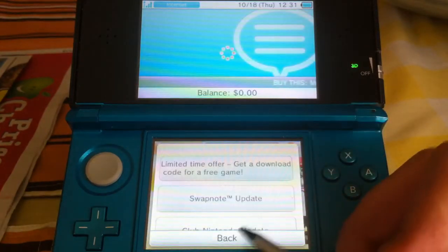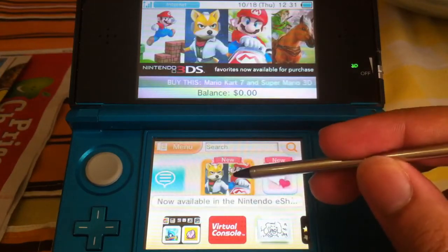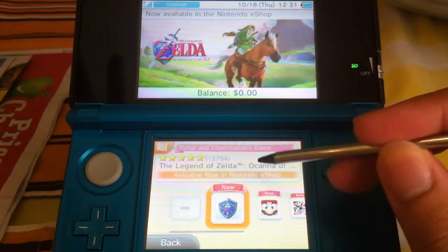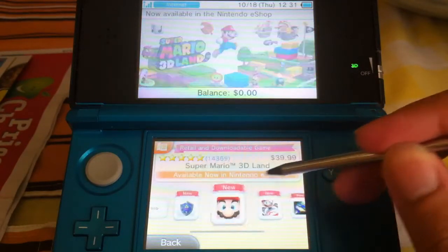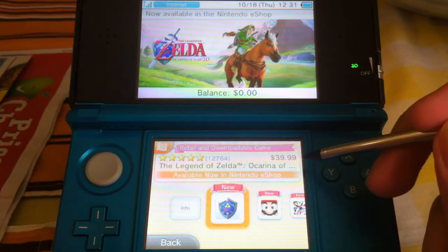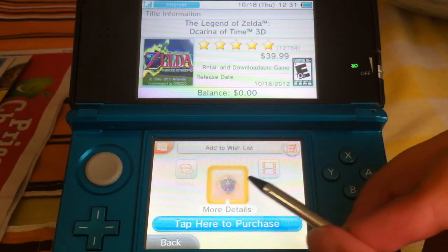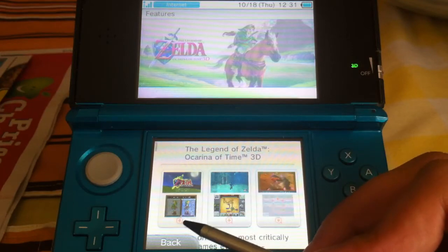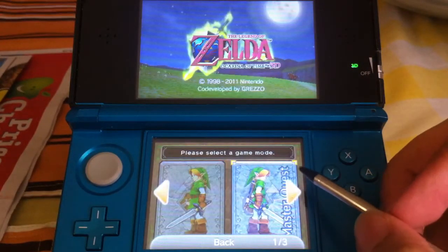Also for this week, we have retail downloads. This surprised me when I saw it. Basically we got four retail games available for download, but they're at the same price as what they started at. So you can download now the Legend of Zelda: Ocarina of Time — great game. You can get it digitally.